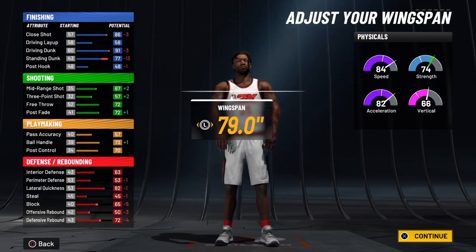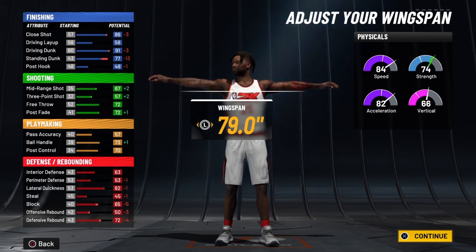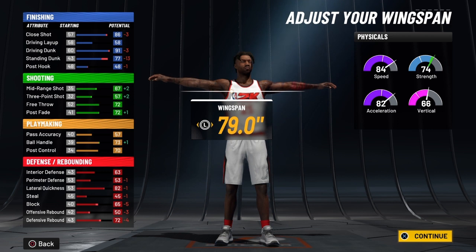You're going to be able to get some point guard signature combination dribble moves out of this build, and it's going to be nasty — a great ball handler. When your knight decides to take over at 99 overall, that's when you're going to be able to speed boost, because that's going to be an 87. This build is lights out.